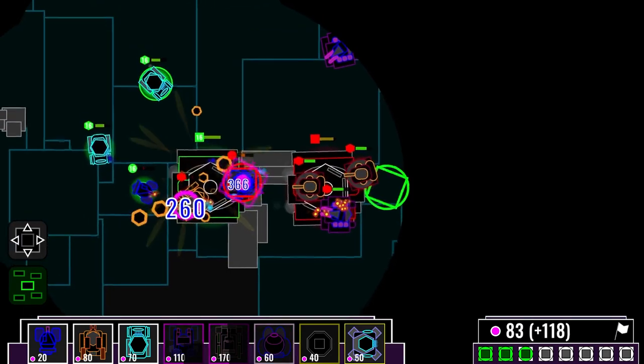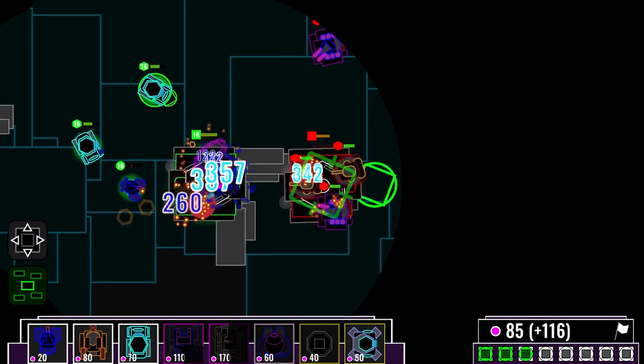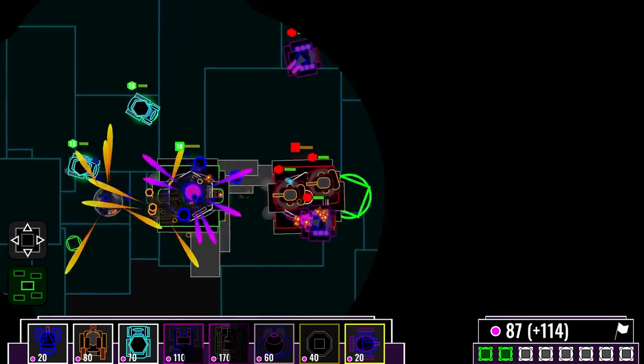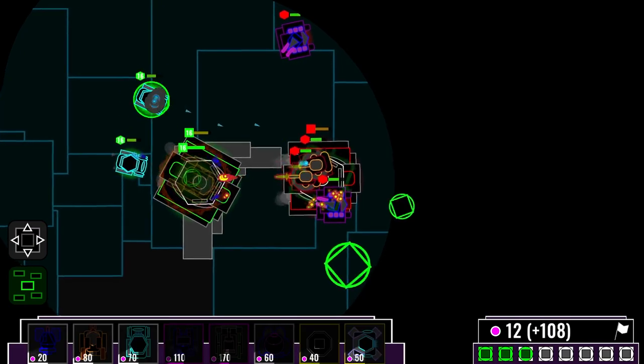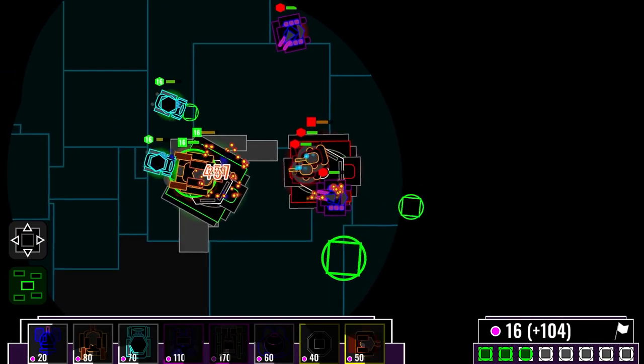The enemy is very close by — this is not going well. Luckily, our one mana collector is still generating mana. We can build another incinerator. The enemy has superior firepower and more enemies are approaching soon. This might be our last chance.